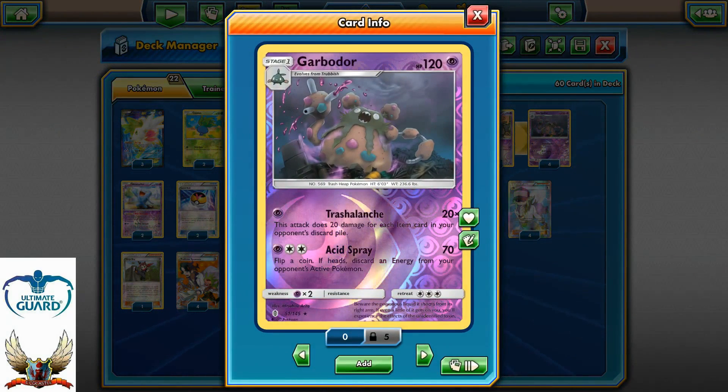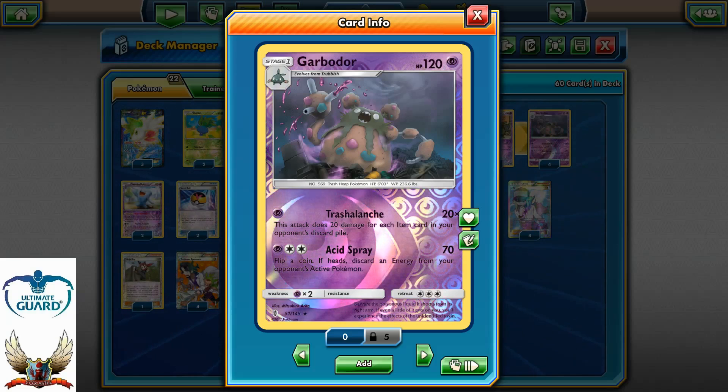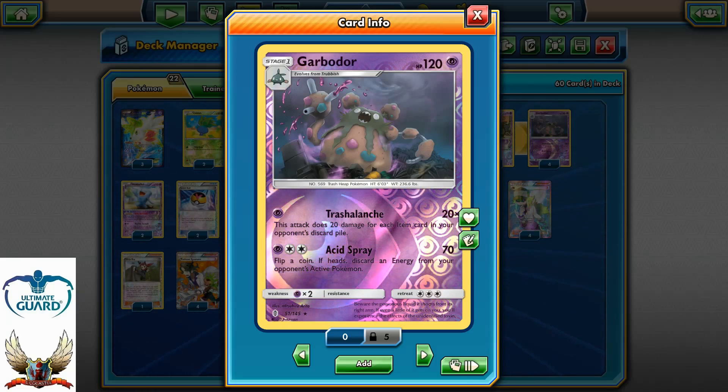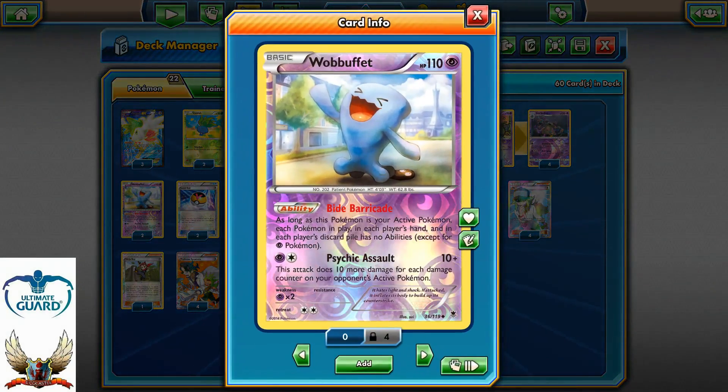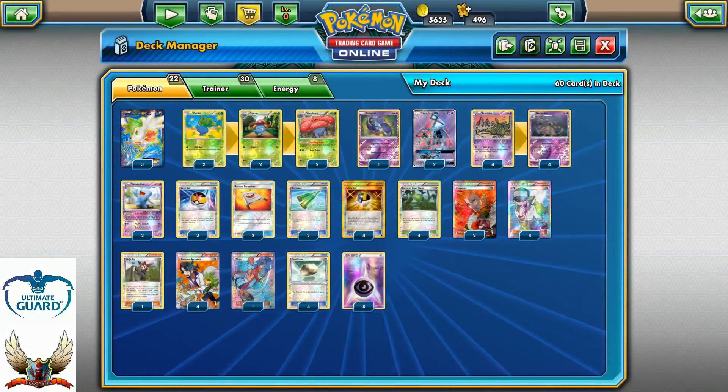For each item card in your opponent's discard pile, Garbodor will just hit for 20 with Threshold Lunge. Being able to strike for 20 for each item card in your opponent's discard pile will just be a nightmare. It's going to be a little bit harder against Metagross decks, especially if they manage to set up. But on the other side against Metagross, we have two Wobbuffets with Bite Barricade, so you can prevent them from using abilities until we have enough resources for the one-hit knockout.